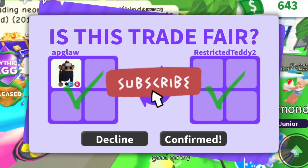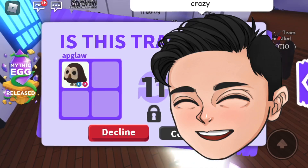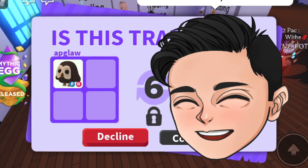Before I get started, make sure you are subscribed to this channel and turn on notifications because I have a lot more things to give away. I'm going to show you another example of how I grow my inventory. This time I'm going to start with a fly ride owl.